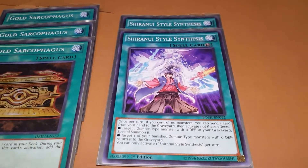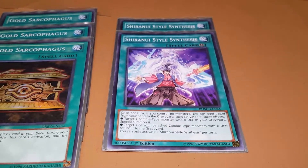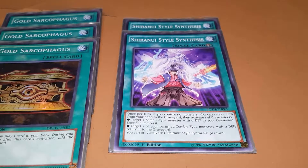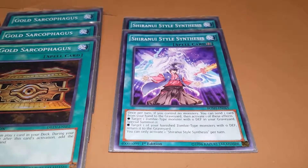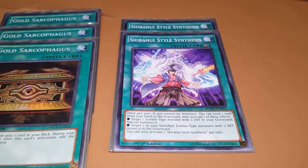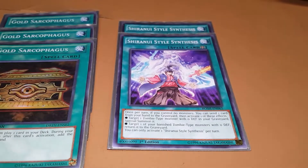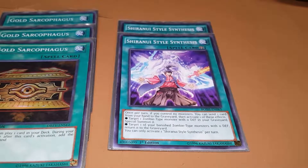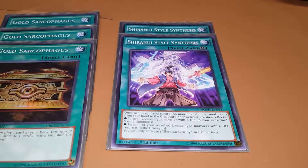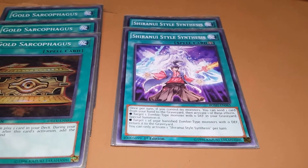And two Shiranui Style Sense Assists. I feel like this card's okay at two — realistically it's gonna go to one once we start getting more Shiranui support, but at the moment two is fine. Once per turn, if you control no monsters, you can send a card from your hand to the graveyard, then activate one of these effects: either target a zombie with zero defense in the grave and special summon it, or target a banished zombie with zero defense and put it in the grave. You can only activate one effect per turn.